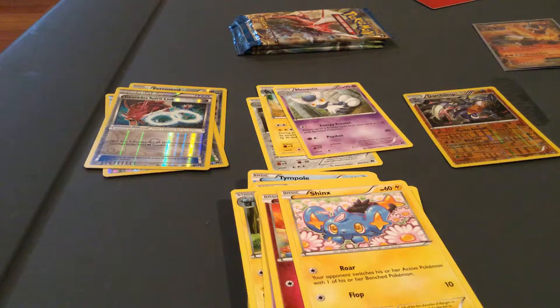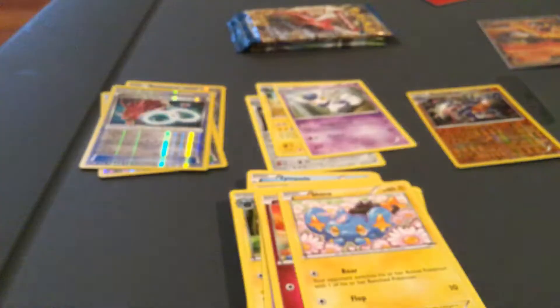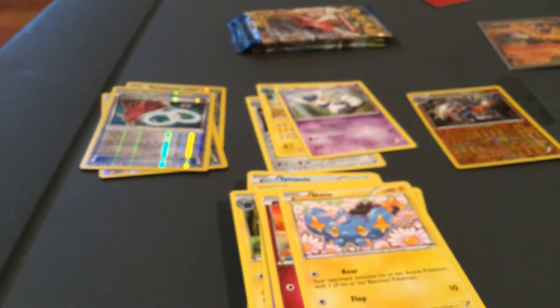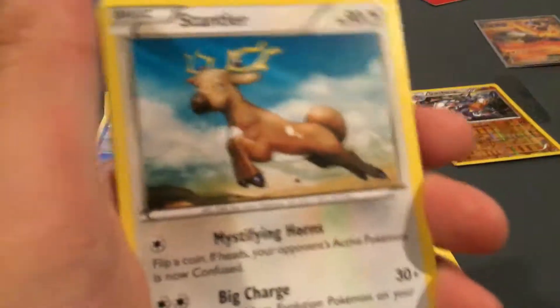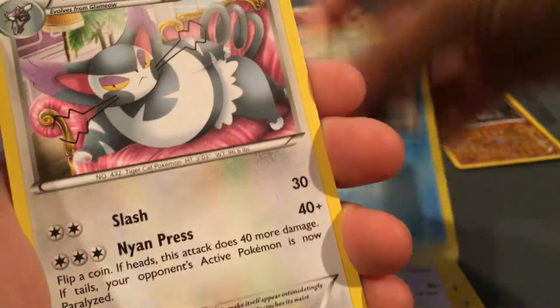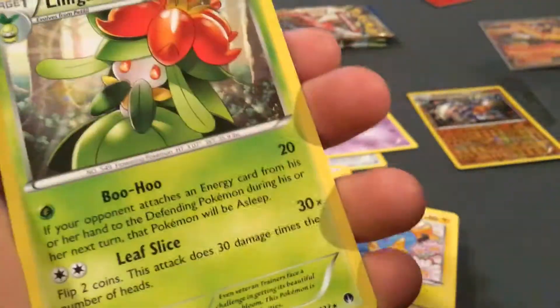I'll take a shiny Gyarados pack. Secret rare, Mega Full Art, Mega Full Art railer — just give me something. There's only one secret rare in this set, which stinks. Here's the code. Stantler, Slow Throw, Purugly, Time Pull, Ducklet, Glambyow, Fritzy, Shinx, Bursting Balloon, and Liligant.